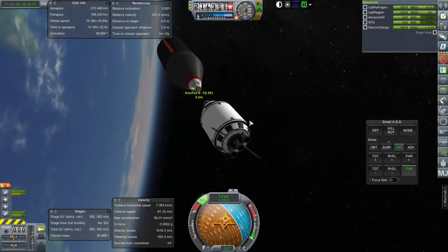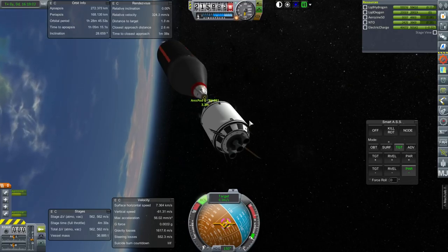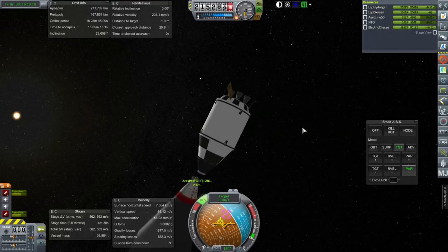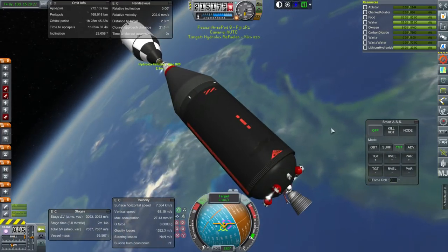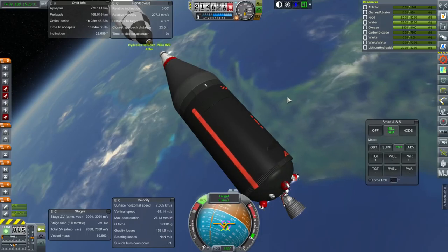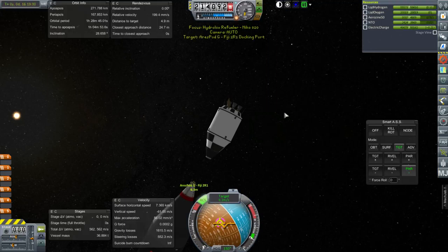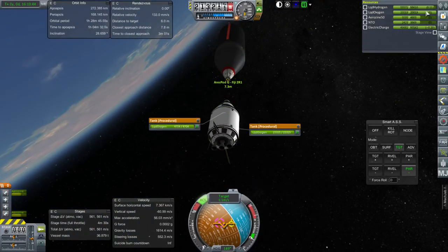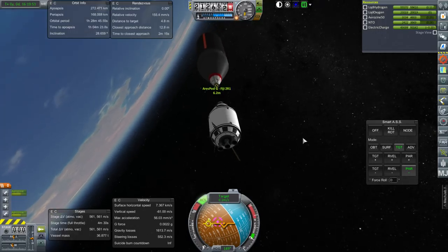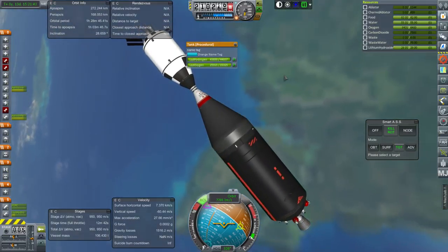I'm worried about the target using its RCS thrusters right now - I don't know why it is, it shouldn't be, but it very visibly is. Why are you using your RCS thrusters? I set SAS. Let's have it kill rotation. SAS should just keep it stable, there was no reason for it to be firing its RCS thrusters at all. We have had boil-off of the hydrogen - I didn't put radiators because that would have taken longer to build. We are connected, though the resource tab does not seem to be reading things properly - there's some glitchiness going on.